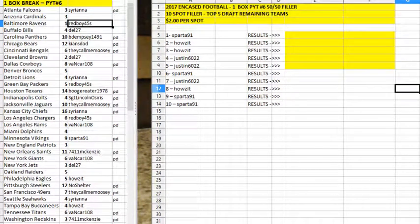Alright guys, we filled up our last box of the three box set, which is Pick Your Team Number 6 of 2017 in Cased Football. This is our Pick Your Team Number 6, 10 spot, 50-50 filler, top five draft remaining teams.